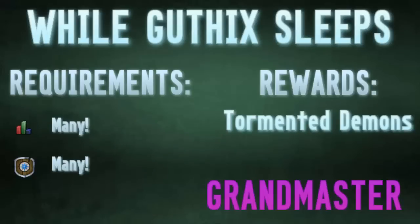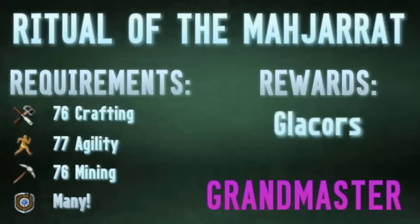Up next is While Guthix Sleeps. This unlocks Tormented Demons, which aren't necessarily the greatest bosses, but completing While Guthix Sleeps means you have almost all the requirements for Ritual of the Mahjarrat. You also get a ton of XP — about 400k in any skill of your choice, which makes great Agility XP.